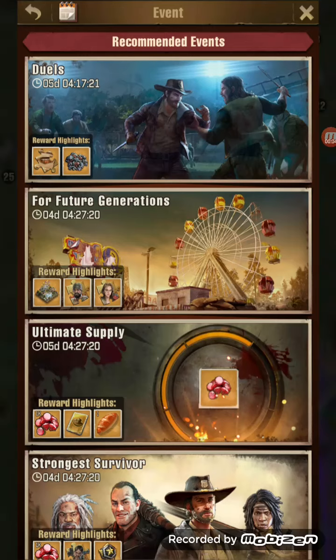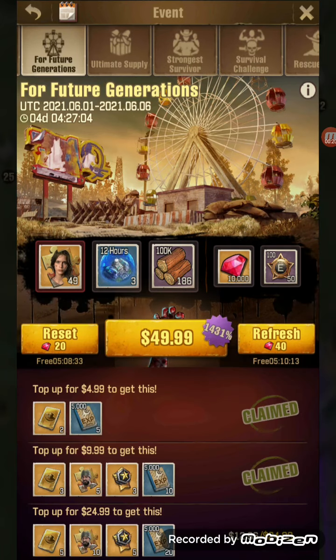Hello everybody, this is Baron a Bear, and this is going to be a video explaining the new event that just came out today for Future Generations. Click onto the event and as you can see I've already set it up, but you can pick the first three items you want and then the last two will be generated by the price of the pack.